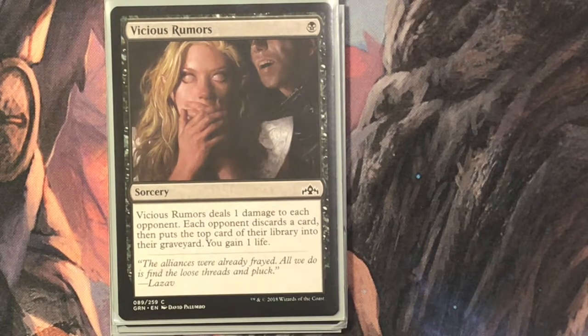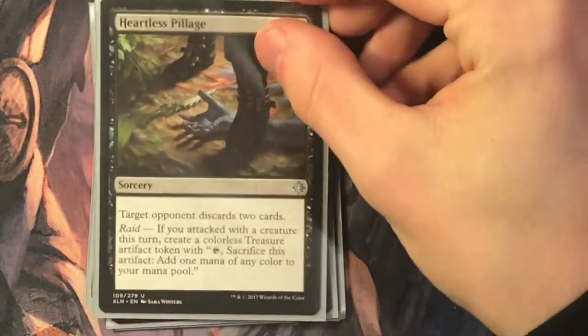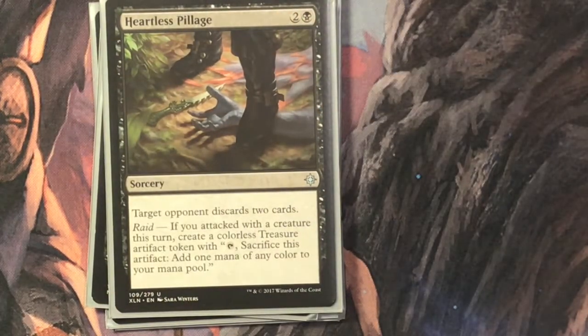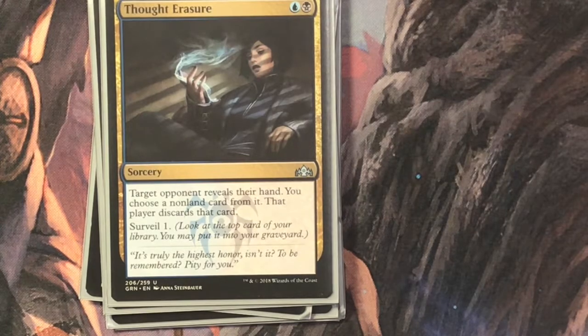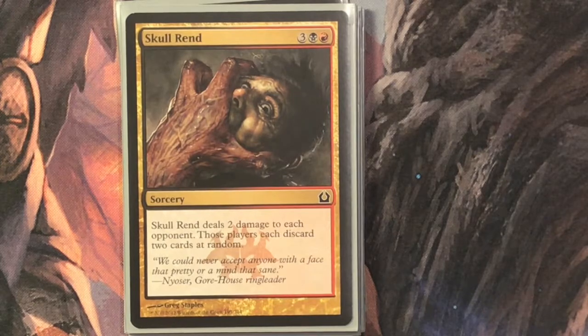Vicious Rumors is one black for a sorcery: deals one damage to each opponent, each opponent discards a card, each opponent mills one, and you gain one life — very nice. Mind Rot is two and a black for a sorcery: target player discards two cards. Heartless Pillage is two and a black for a sorcery: target opponent discards two cards, but with raid — if you attacked with a creature this turn, create a treasure. Thought Erasure is a blue and a black for a sorcery: target opponent reveals their hand, you choose a non-land card and that player discards it, then you surveil one. Skull Rend is three, a black and a red for a sorcery: deals two damage to each opponent and those players each discard two cards at random.